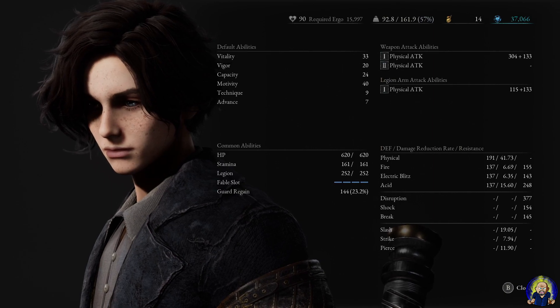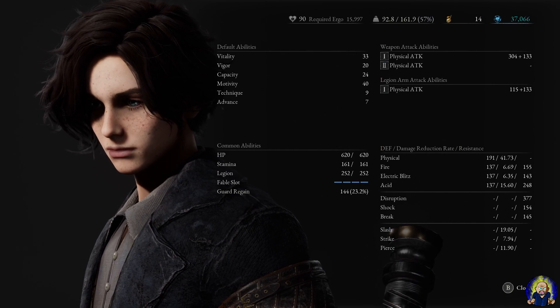My level is 90, which is just fine. You don't really need to go above that in this game from what I've found. If you're trying to stick to a build that isn't too OP but not too weak either, 90 — maybe 95, 100 at most — would be good. Vitality is at 33 for health reasons, then Vigor is at 20, basically helping your stamina.